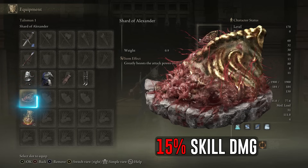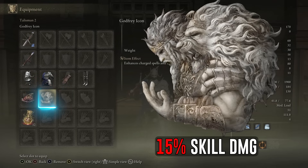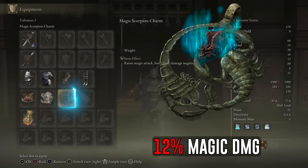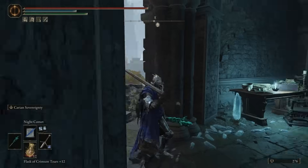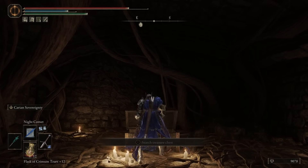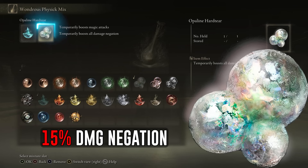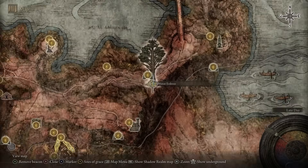For the talismans, use Shard of Alexander to boost skill damage by 15%, obtained by finishing Alexander's quest. Use Godfrey's Icon to increase the damage of charged skills by 15%, obtained by defeating Godfrey the Grafted in Golden Lineage Evergaol. Use Magic Scorpion Charm to increase magic damage by 12%, obtained by giving Sellen the Amber Starlight. Use the Ritual Sword Talisman to raise damage by 10% when HP is at maximum, located in the Lux Ruins in a chest after defeating the Demi-Human Queen. For the physic flask, use the Magic Shrouding Cracked Tear for a 20% boost to magic damage for 3 minutes, and the Opaline Heart Tear to increase all damage negation by 15% for 3 minutes.